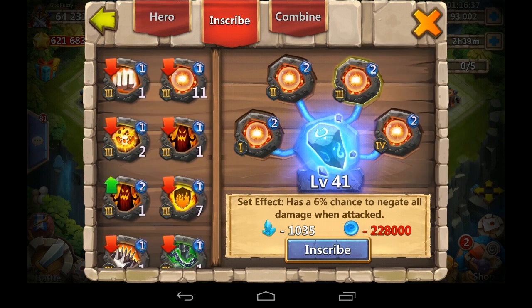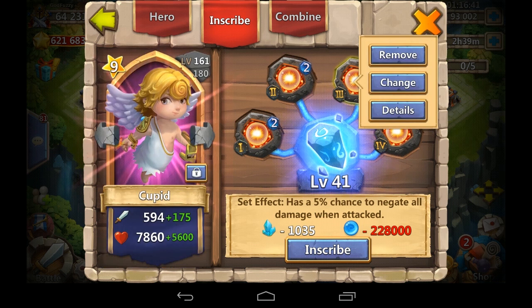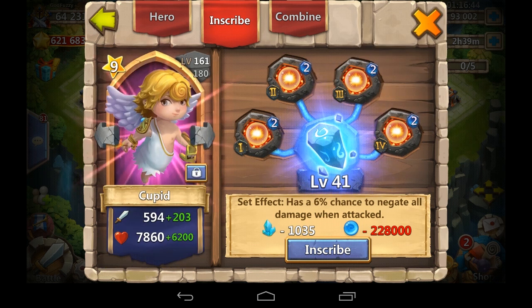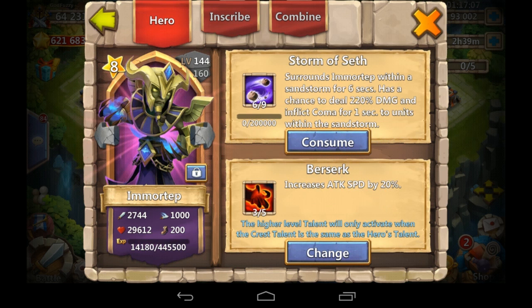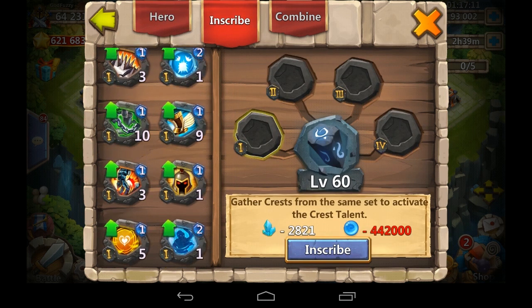Now we have a 6% chance to negate all damage when attacked. On Cupid it's okay - nothing great. Berserk doesn't help Cupid; he's not ranged, he's a team booster like Pumpkin Duke. On team enhancer heroes you want a defensive second talent - scorch can work, or tenacity, or blade gel. There are other options, just not Flameguard obviously.